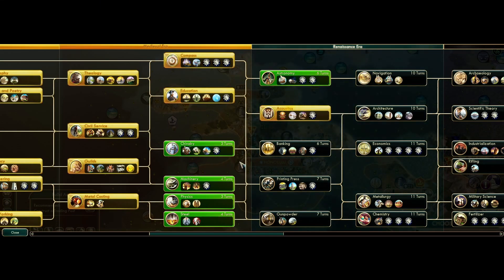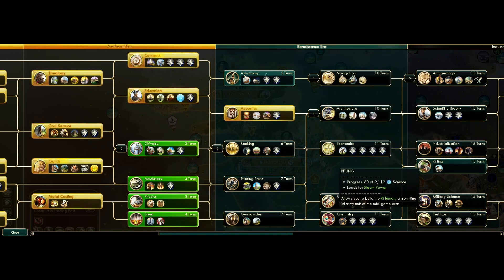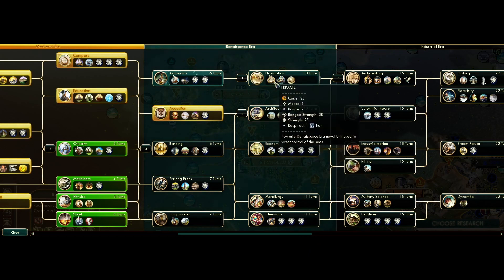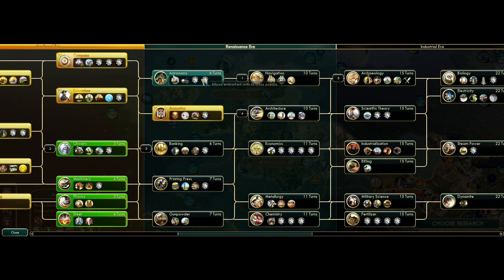Now deciding on techs — we have Guilds and Astronomy. Do we go for Archaeology? People are going to go for that. Nobody has Archaeology at this point. People do have Navigation. This is around 1500 AD. Economics puts us at 1518. There's going to be competition for the cultural victory. Hermitage is nice — we need that, but I think we need Opera Houses first as a prereq.